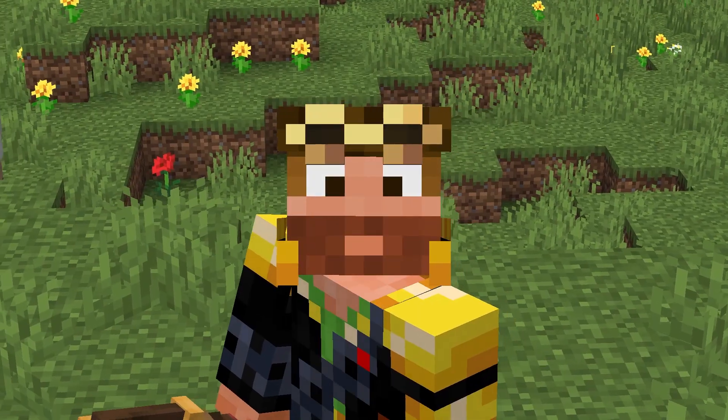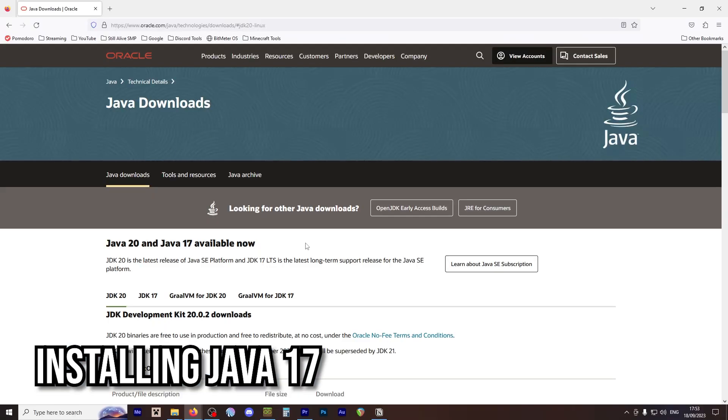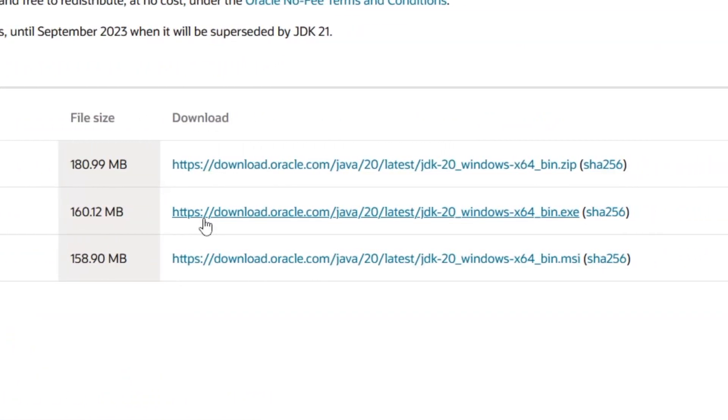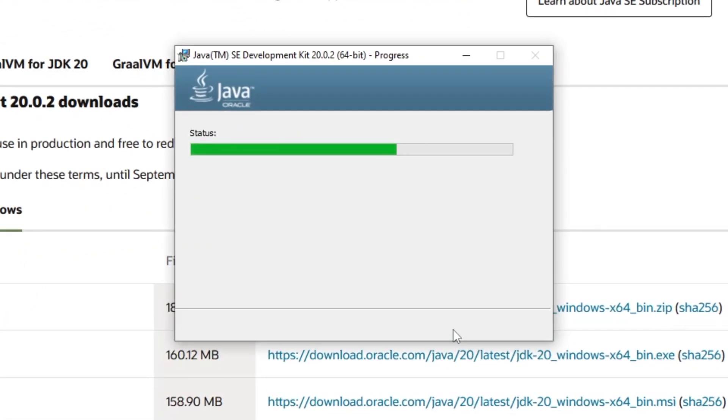Before we jump into that, let's make sure you have Java 17 installed. Visit the official Java download page, select your operating system, and then click on the X64 installer — not the X64 MSI — and it will start downloading. Once it's done, run the installer and follow the on-screen instructions. You are done!